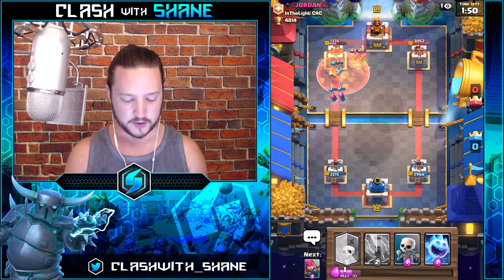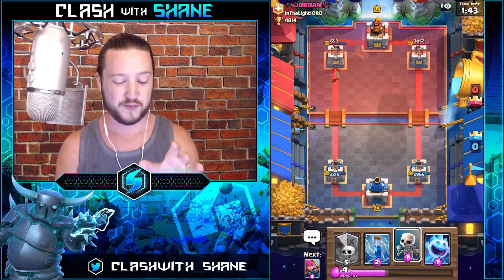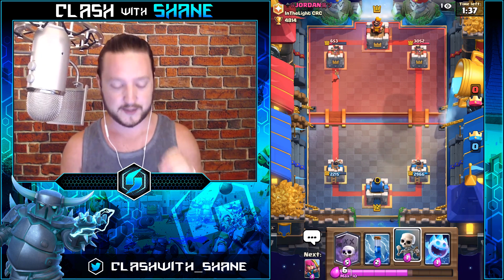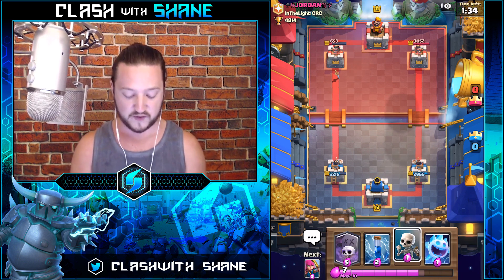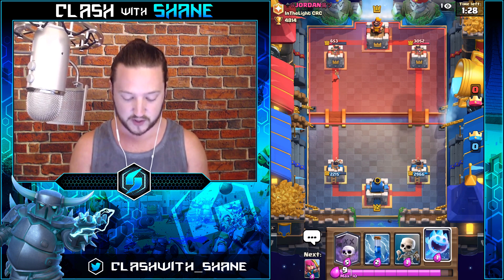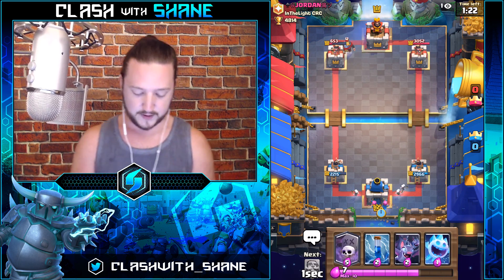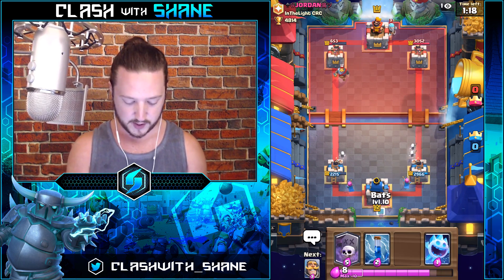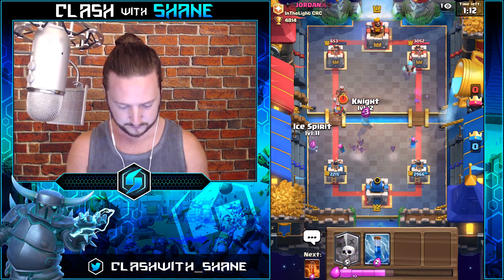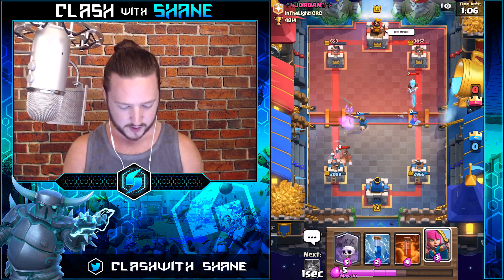Knight gets a couple of hits off, archers get 17 smacks on the tower, and they're dead. With this deck you have a lot of swarm units, so against an executioner it's really important to distract it with the knight — otherwise all your stuff goes down. The ice spirit can actually tank one hit from an executioner, so use that to your advantage. Skeletons with archers right here — unfortunately we can't put on counter pressure so we have to soak up offense. Boom, freeze it — skeletons take out the hog rider quickly.